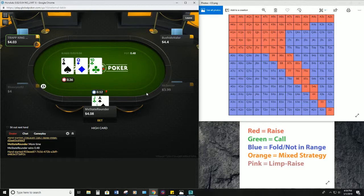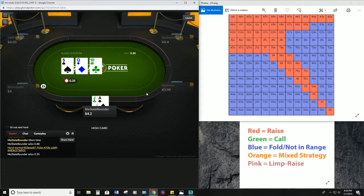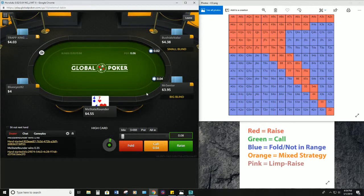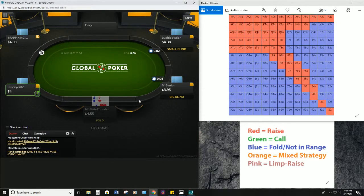You're gonna generally get a decent amount of folds, but you're also gonna get some calls — and we're okay with calls here because we have an overcard and four outs to the nuts. But you'll take it down a lot of times just with a simple bet. We'll scoop that pot.